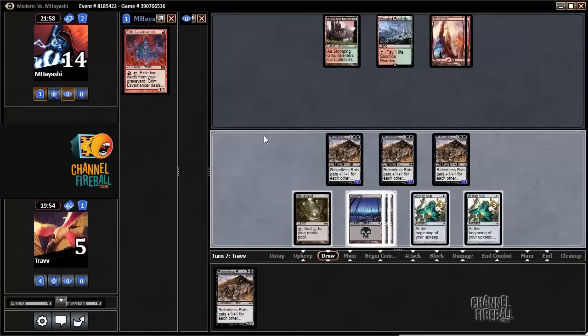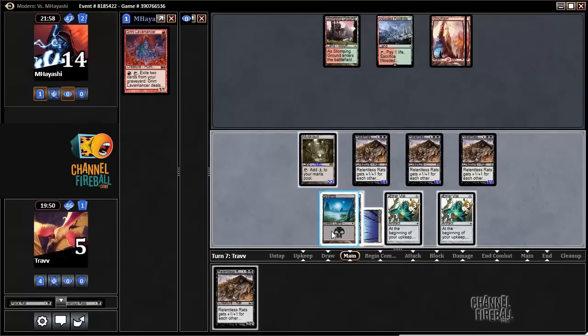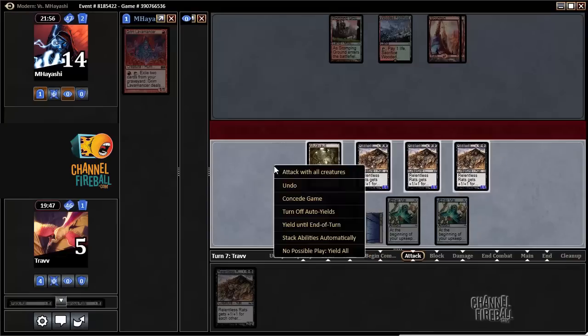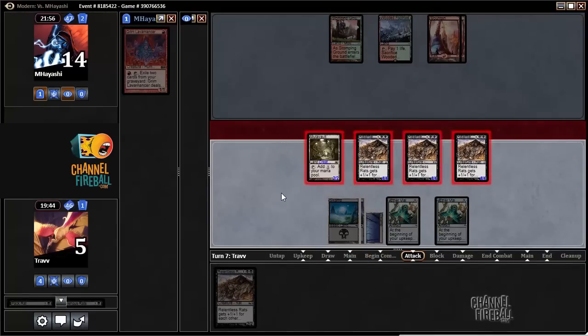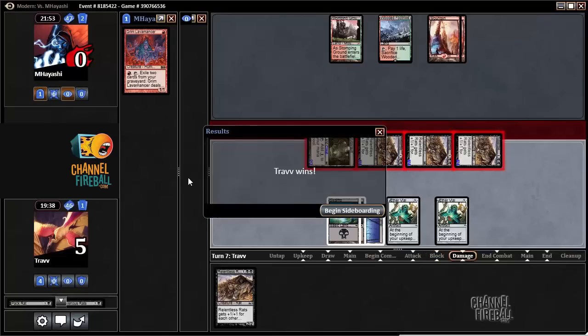Relentless Rats off the top is a good draw. Attack with all — extra damage in combat coming in. If the opponent goes to burn our Mutavault — 4, 8, 12 — this is 14 right now. So I'm not going to play more Rats unless necessary. Got there.